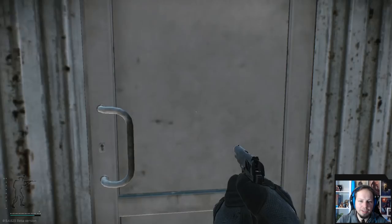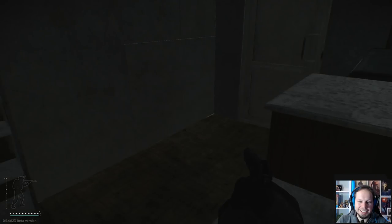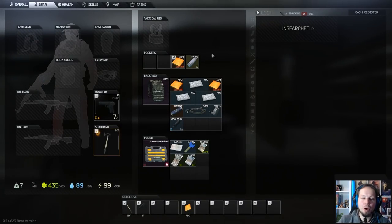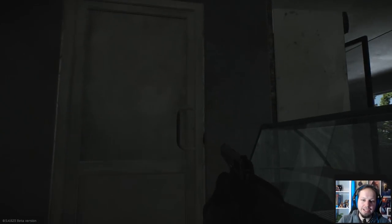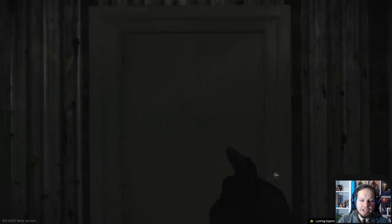We open this up and there is another cash register right here. So this is more rubles for our secure container. We got 25,000 now, 28,000 now — some euros, some dollars. And we take the safe exit out in the back.